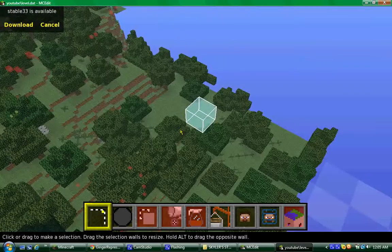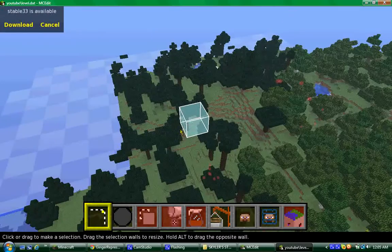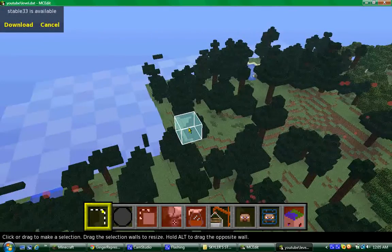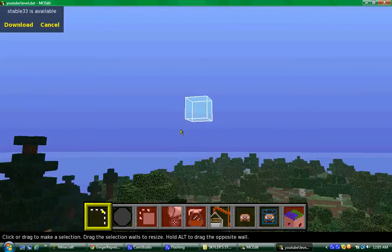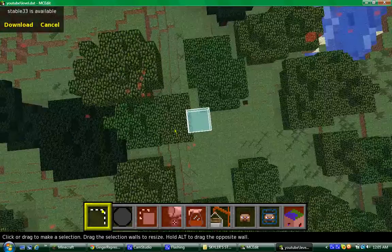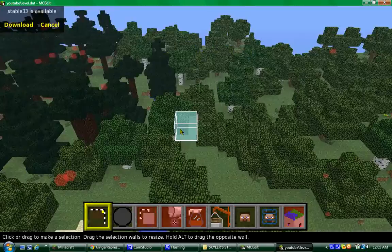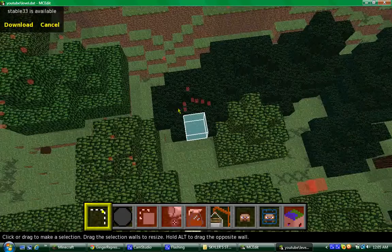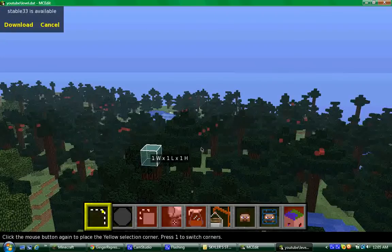The easiest way to make flatland is to look for a large body of water. If there are none around you, don't panic — you can always make a floating base, which most people do. I don't see any water so I'll just do this. You want to find a pretty tall tree to base it off of — we'll go with this one, click right here.